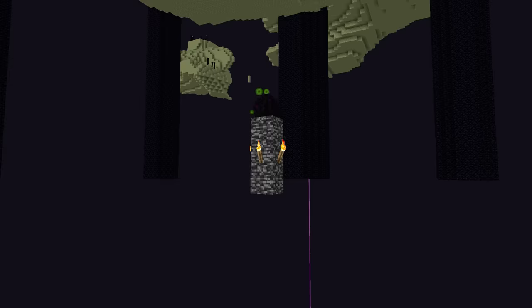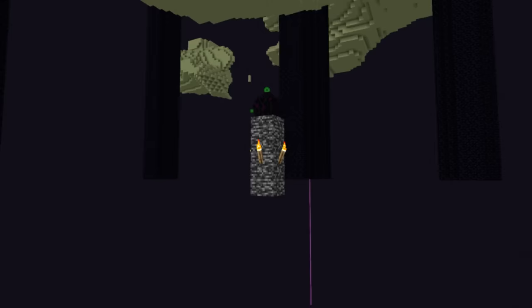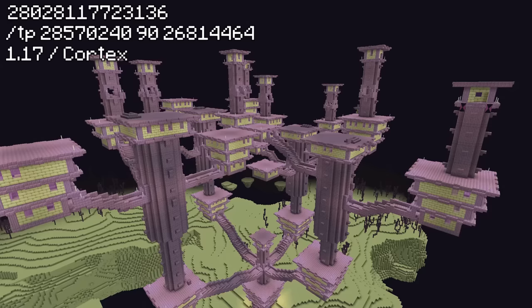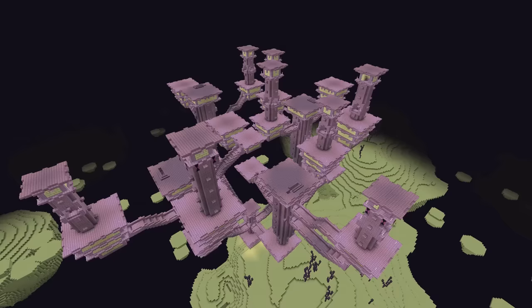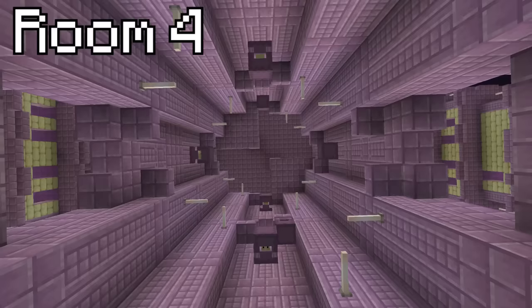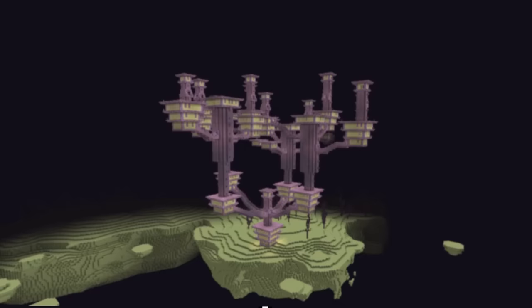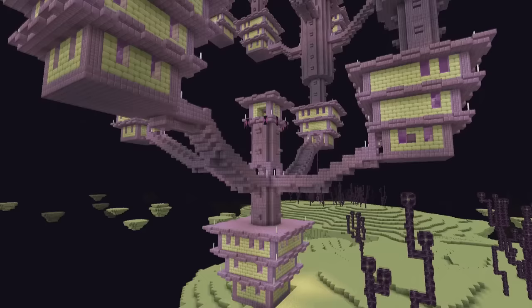That's not it for the insane end-dimension seeds though. On this seed, if you make your way all the way out to the outer end islands, you'll find yourself in front of the chonkiest end cities to ever exist. The end city on this seed looks like an entire society built up in the end, with so many different branches and buildings. With over 25 different rooms, this is actually the biggest end city ever found. But despite its size, that end city comes nowhere near as overpowered to the one on this seed.